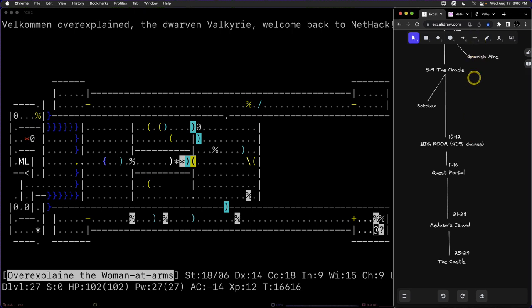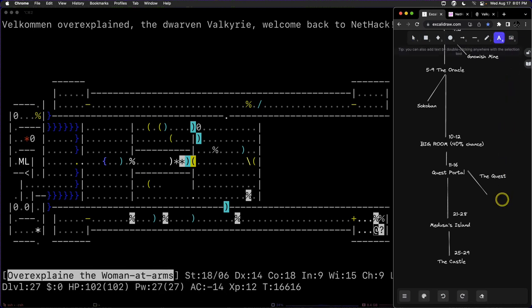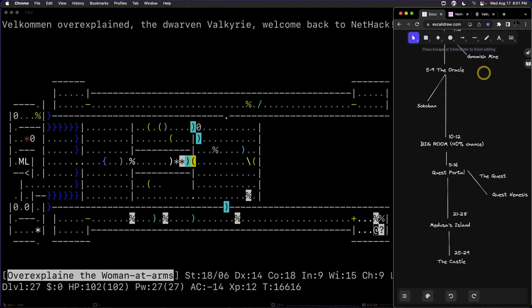The quest is another branch that starts from the portal and goes down a few more levels to the quest nemesis. There are several levels to the quest depending on which class you're playing, and at the end we get to the quest nemesis — in this case Lord Surtur, who's a fire giant.